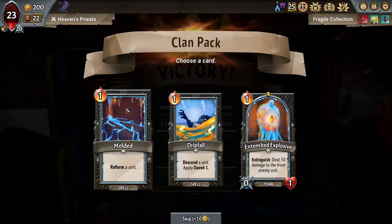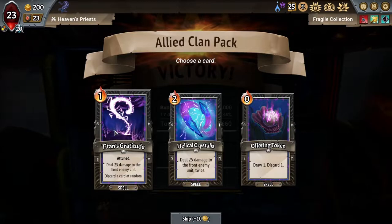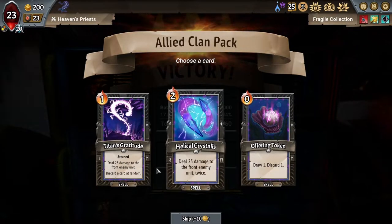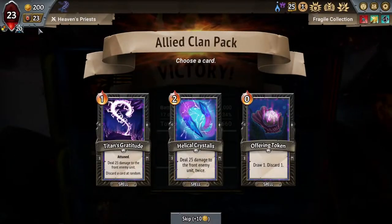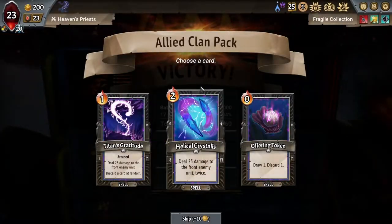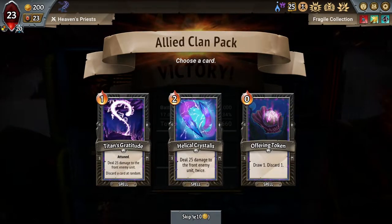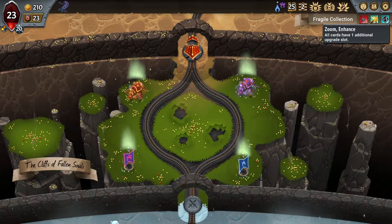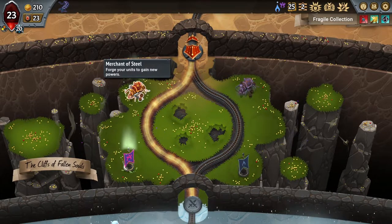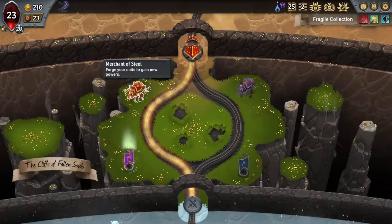I already have moldeds, I don't need this. I think Entombed Explosive is gonna be pretty solid with the Sacrificial as well. Don't really want any of these cards — getting an Entombed Explosive in a primitive mold is basically the same exact thing as a Helical Crystallis but for like half as much energy. And I don't really care about the offering tokens. I will not take your units.